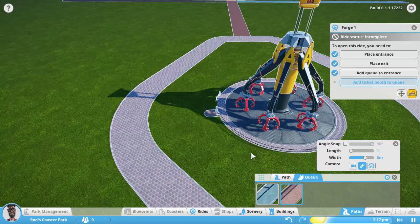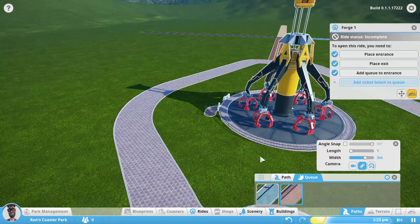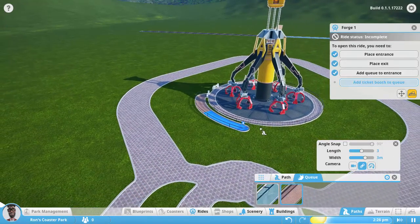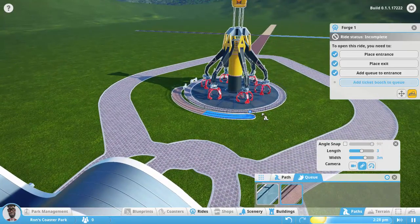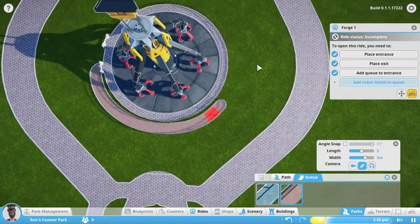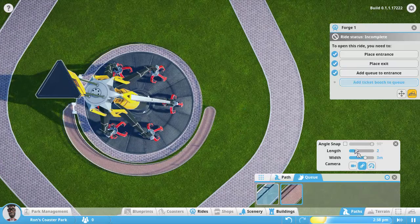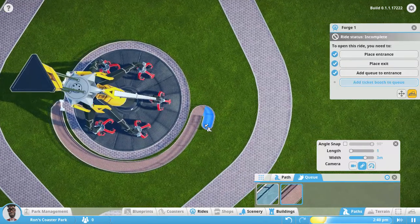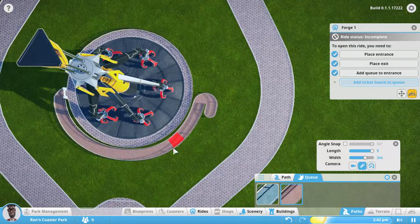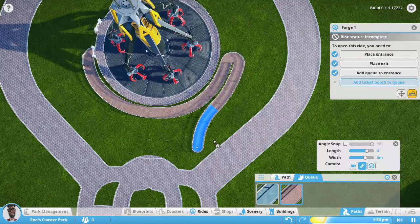We are going to turn off angle snap and then let's turn the length up a little bit. Not too much. I want the length pretty short to begin with as we come out. I want to kind of go around the thing. So I'm going to get up on top so I can see better. It's hard to trace the exact angle, but we're close enough. Let's see if we go all the way around now. Can we bend it back on itself? Make the length really short and turn it that way, then increase the length again.